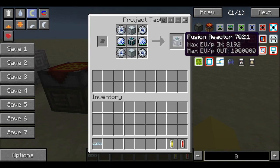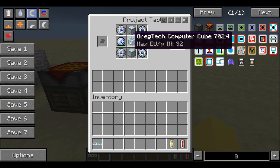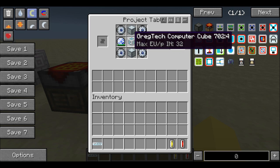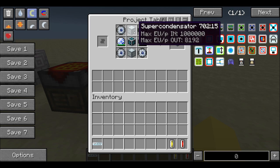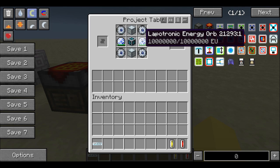First I'm going to show you how you make the Fusion Reactor. It takes 4 energy flow circuits in each corner, a GregTech computer cube — which is really cool, you may want to look that up — 2 super condensators, and 2 lapatronic energy orbs, which don't need to be charged.